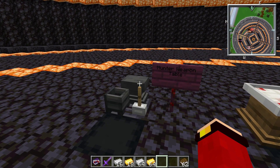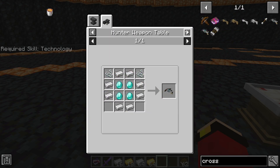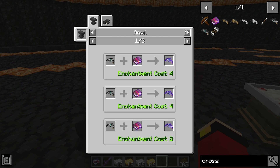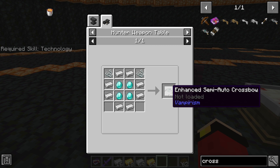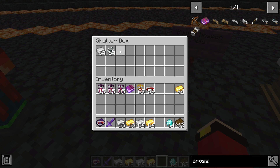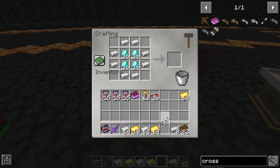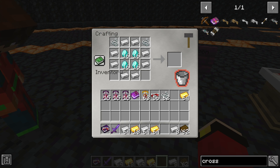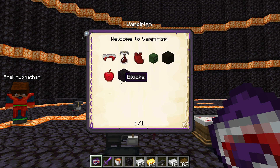Here we have the hunter weapon table, which allows you to make special tools. Most of the time, Just Enough Items will show you the recipe, but sometimes it won't — just go to the next slot. Right now I'm going to craft the enhanced semi-automatic crossbow. Also, you should always craft this recipe book, which allows you to see every single recipe in the game. If you didn't see part one, you need one vampire thing and one book, and to use it you need to click it with lava.